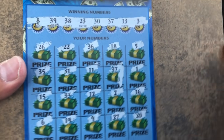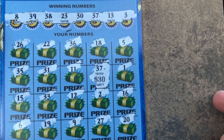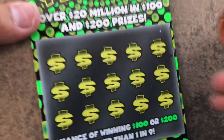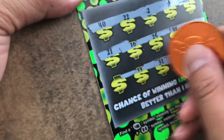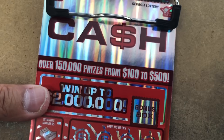At least $30 — yep, hey, $30! We're taking it, my friend. Come on, we need a symbol right now — coin, double money sign or triple money sign, that's what I need. Come on... nope, nope, nope — nothing my friend. Not the ticket we need. So far only $50.